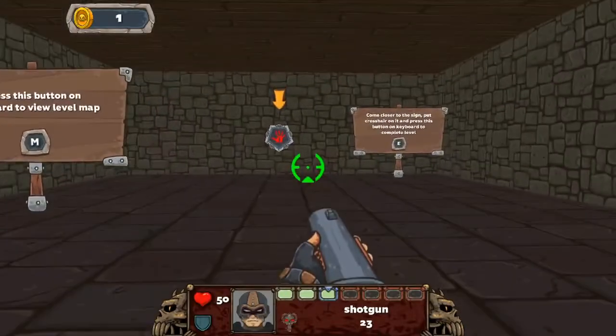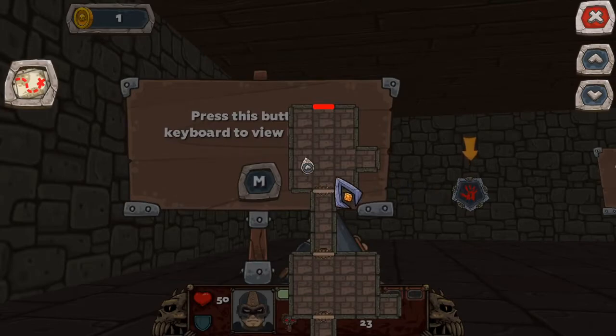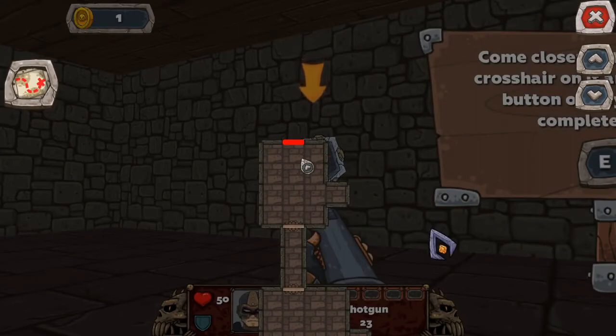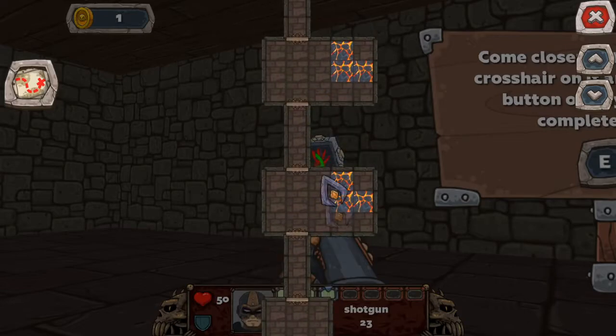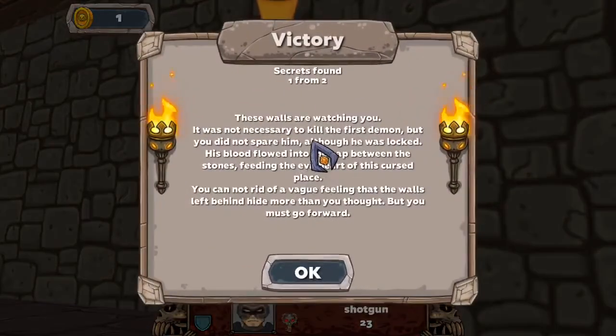Press this button on the keyboard to see the map - sweet, we get a map too! Come closer to the sign, put the crosshairs on it and press E to complete the level. Let's see what the map shows us - I can zoom in and out and I can drag it as well, so it'll show me the whole level. In Doom the map was very zoomed and really hard to see where you were.